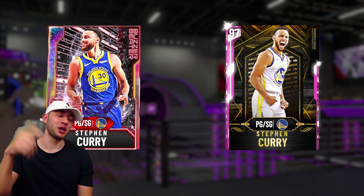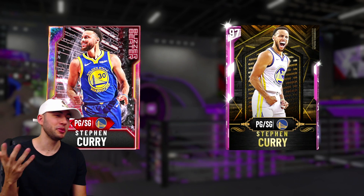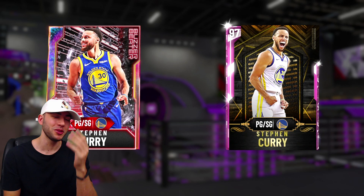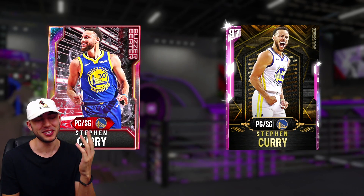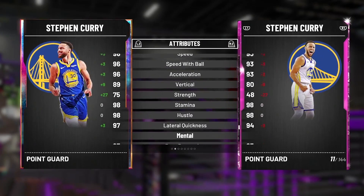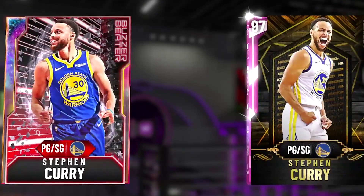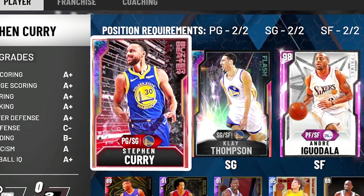I'm going to need you to drop a like on this video, because I already have the pink diamond one. But because I know how it is to be a viewer, it's normally more enjoyable to see the highest tier of a card in the lineup. So even though I could have used the pink diamond version, I went ahead and dropped 150k on the Galaxy Opal Steph Curry. The Galaxy Opal version is a little bit better with some boosted stats and a little bit more Hall of Fame badges, but for 150k I feel like it's probably not worth the upgrade compared to a free card. But had to pick up this card for y'all.